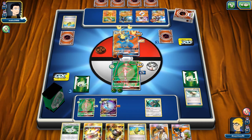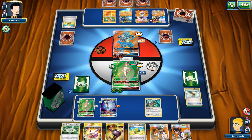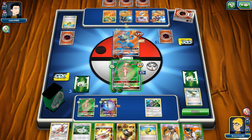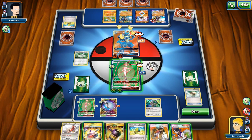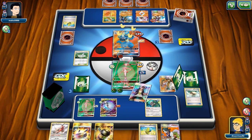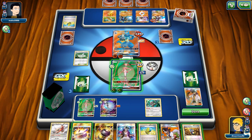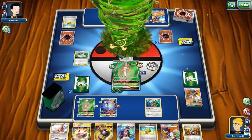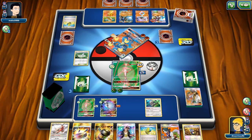They're going to want to get the other Lucario up at this point. They actually don't run any Strong Energy — I feel like the list should be running Choice Bands and Strong Energy. They don't get their attack to go through, so with the Kukui we're going to be able to get the knockout — should be 110 damage with Kukui, and actually even before the Kukui we would have had the knockout.